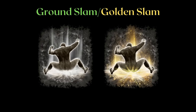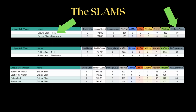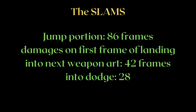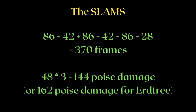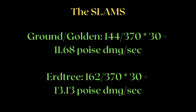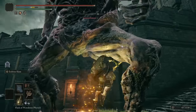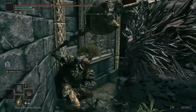Next, let's explore the ground slam or golden slam and the earth tree slam. Someone pointed out that hitting with the butt deals quite a bit of poise damage — 36 in PvE to be exact. While true, the animation time for the slams is far too long to be good. Running the math for the chain: 370 total frames, 144 poise damage for the regular version and 162 for the earth tree version due to higher AOE poise damage. This gives us 11.68 and 13.13 poise damage per second respectively — consistently landing with the butt is also harder than hitting with the blade.